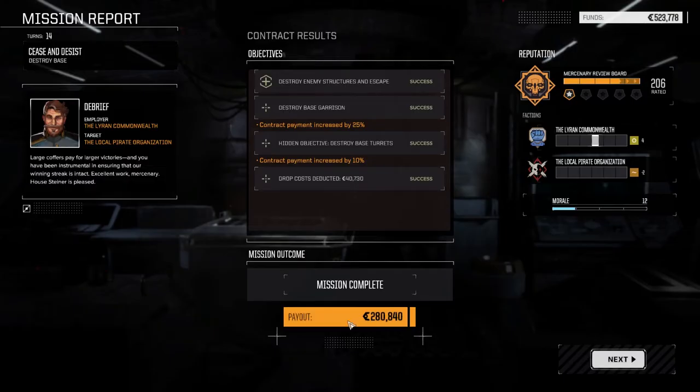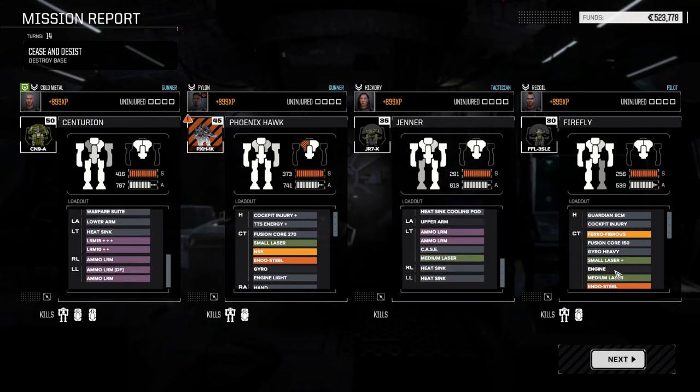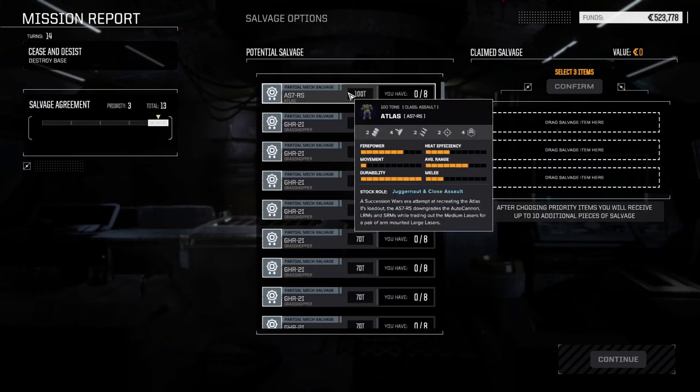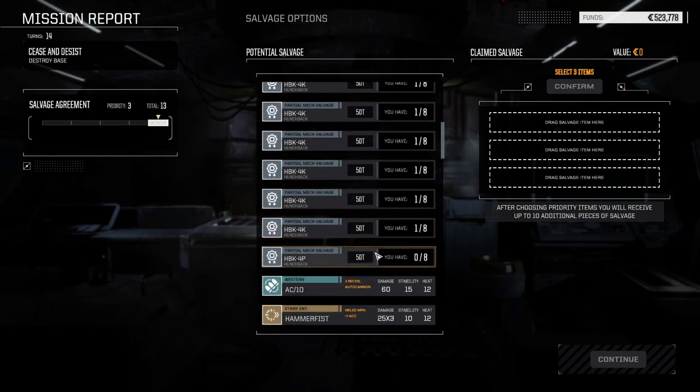280,000 payout - that's nice. Now we've got enough to get past two financial statements. I probably took about 25 to 30,000 in damage - taking a guess. We got the Phoenix Hawk penetrated in the back but we didn't take any internal structure damage, which is great. I don't think anybody else got critted either, so we made out really well on this mission. Only one Atlas part unfortunately, but tons of Grasshopper parts - we did a really good job on the Grasshopper - and tons of Hunchback parts.